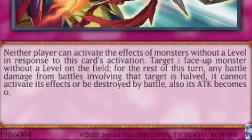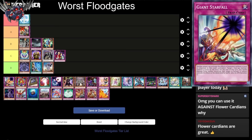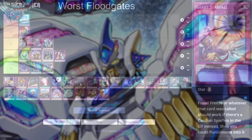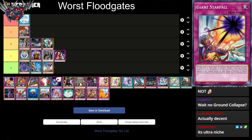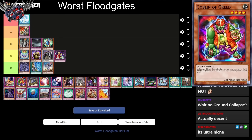Next up we have Giant Starfall. Neither player can activate the effects of monsters without a level in response to this card's activation. Target one face-up monster without a level on the field — for the rest of this turn, any battle damage is halved, it cannot activate effects or be destroyed by battle, and its attack becomes zero. So it stops Xyz and Link monsters? This isn't really a floodgate — it's more like an Imperm that only works on Links and Xyz monsters. Very niche, technically not a floodgate. I'm not sure how this got on here, so we'll skip to the next one.